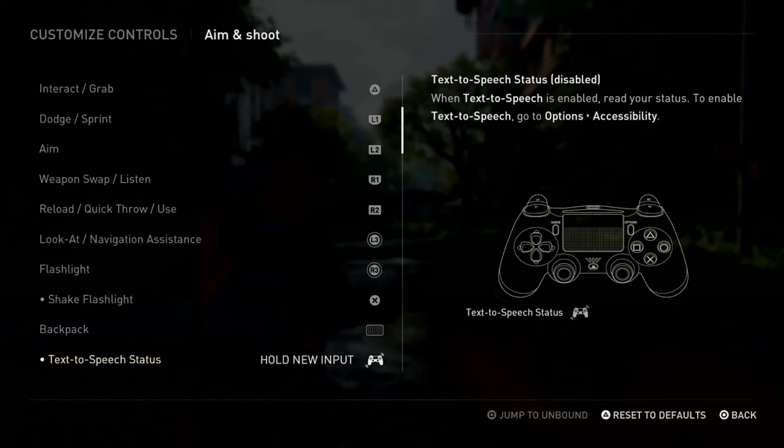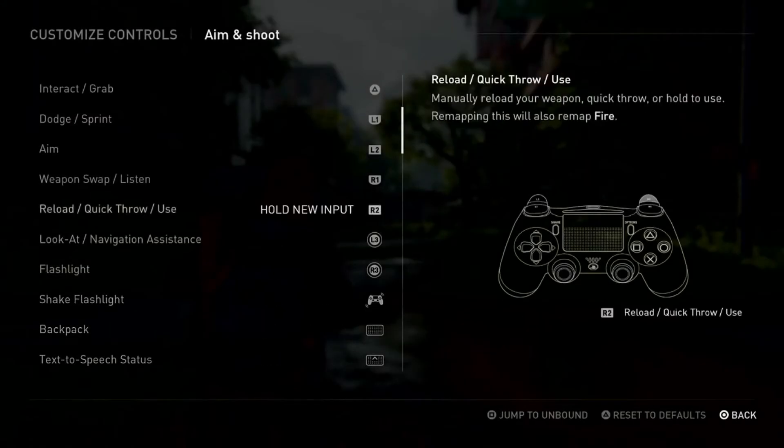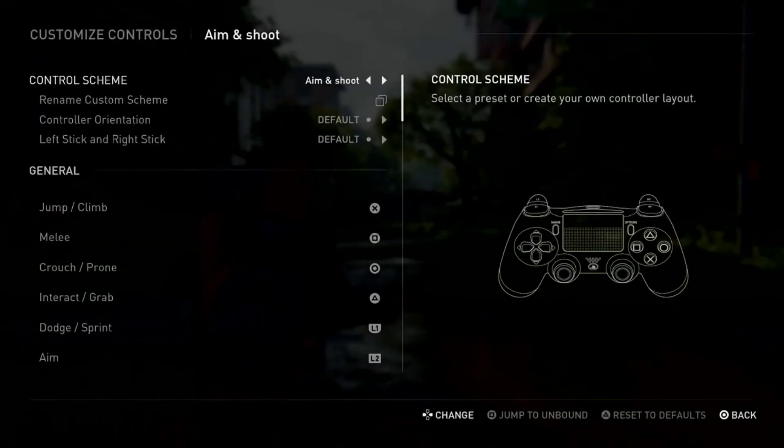If you want to reset the buttons in your scheme, you can press the Orange button and say Yes — it will reset everything to default settings. As you can see, I named this scheme 'Aim and Shoot' because I'm going to change the aim button and shoot button on this scheme.